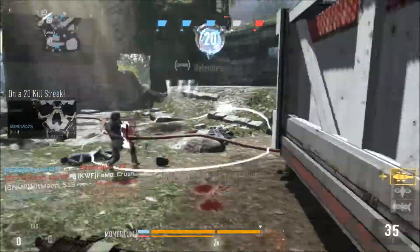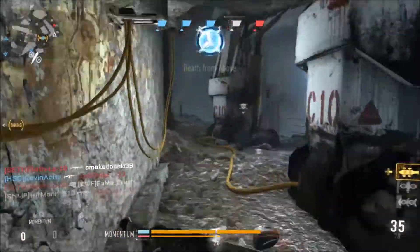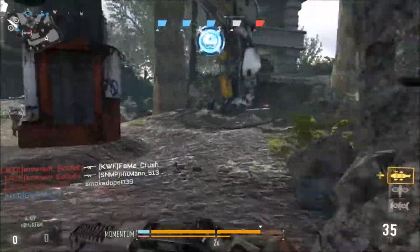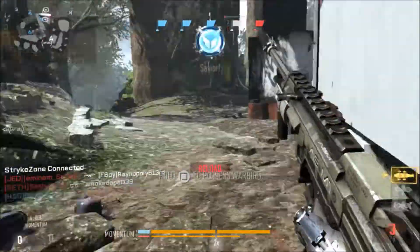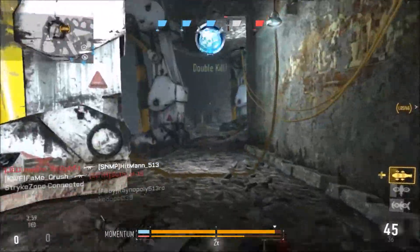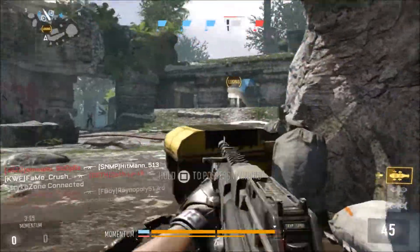Unfortunately I don't have an elite weapon yet for the ASM1, but for the time being this is the best one I have. As far as attachments, first off the silencer — just to stay off the mini map. Secondly, the foregrip: it's -1 accuracy, so the foregrip helps offset that even just a little bit. It's not really the most important attachment; you could get away with using pretty much any other attachment.